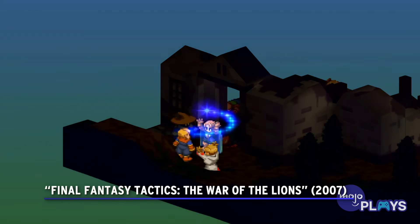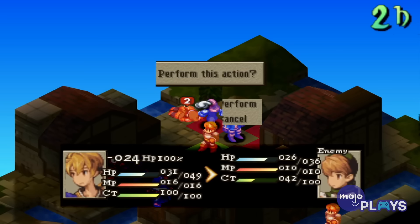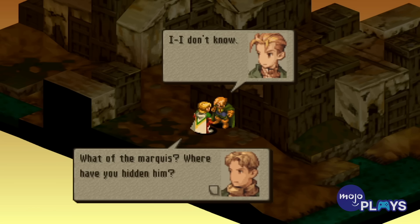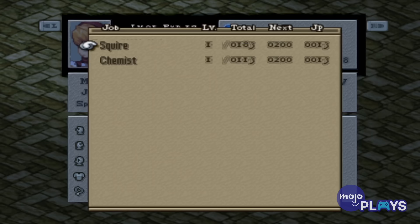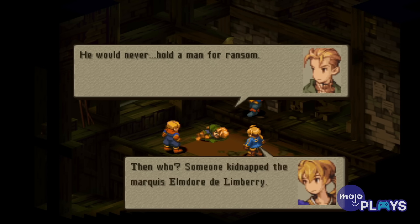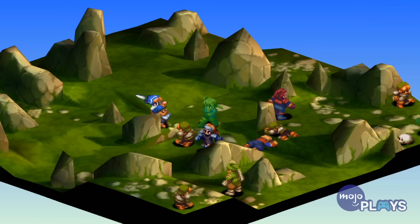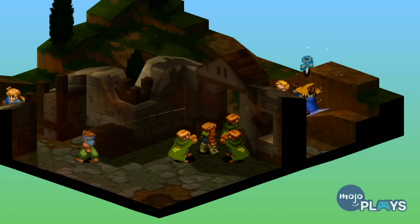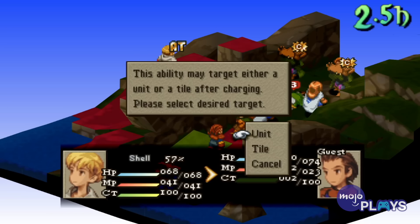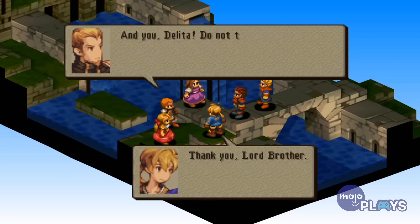Final Fantasy Tactics: The War of the Lions. We know that this was just an altered version of the original Final Fantasy Tactics, but that shouldn't dismiss it from a list like this. War of the Lions actually managed to improve the game thanks to the technical advancements of the PSP. Cutscenes looked better with the handheld's aspect ratio, and we even got multiplayer functionality for both PvP and co-op game modes. It was essentially the version of Final Fantasy Tactics we had always wanted, and that goes without mentioning some of the new characters and jobs that were added into this version.